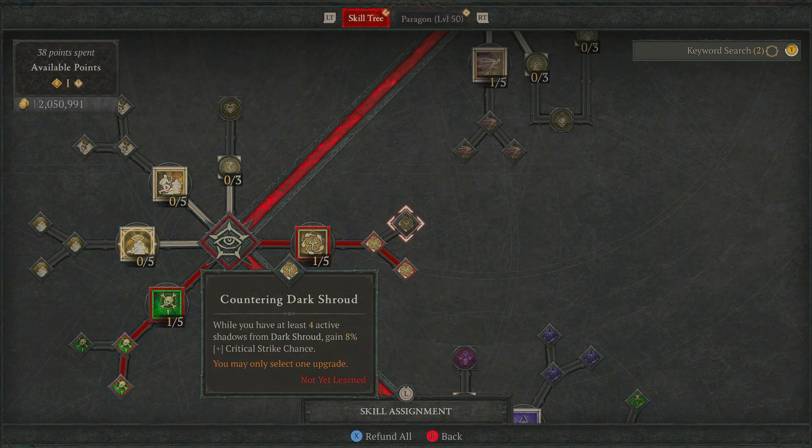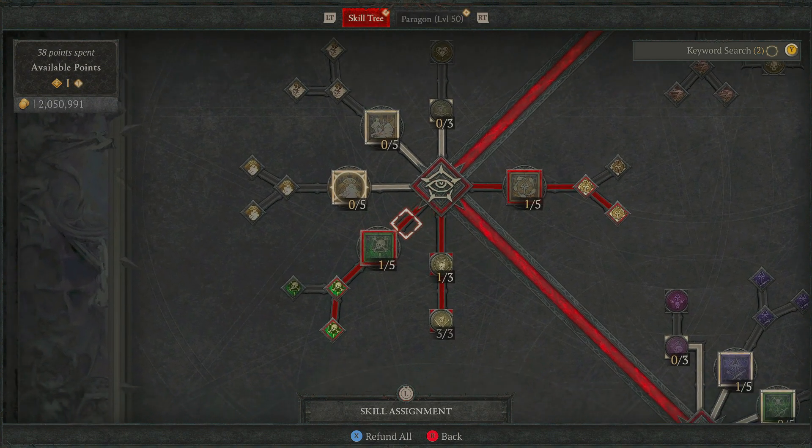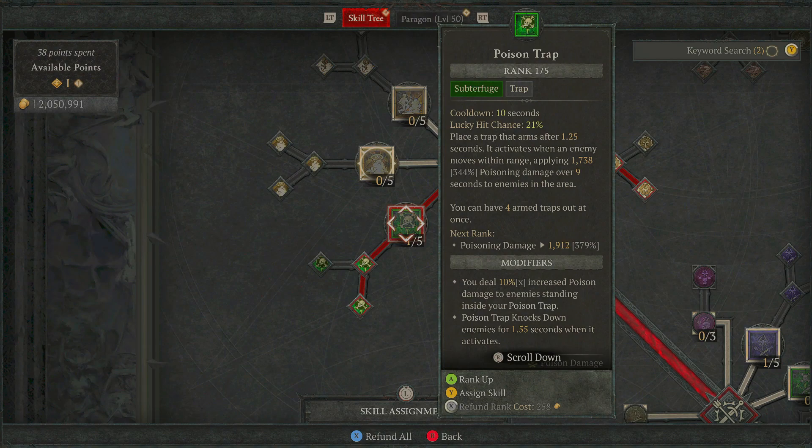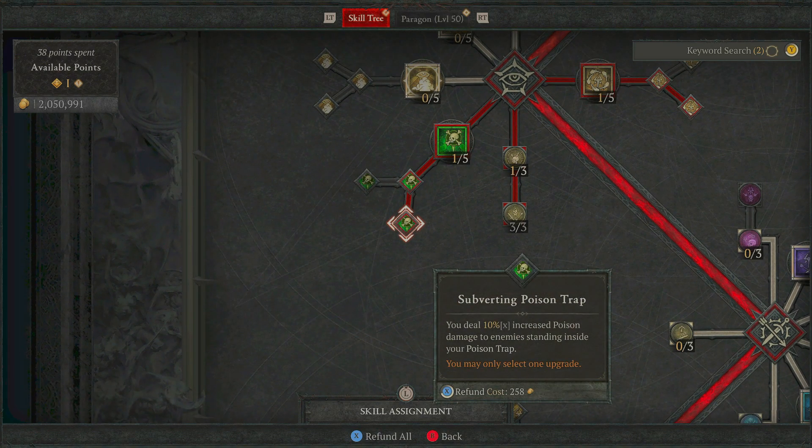If you were going for ideal damage, you'd possibly pick up the node that gives 8% critical strike chance when you have at least 4 active shadows. But early on they go down very often since this is a very close-range build, so stick with the movement speed overall. For our other subterfuge skill, we're going to be going with Poison Trap. Place a trap that arms after 1.25 seconds — it activates when an enemy moves in range, applying a nice amount of damage over a 9-second window. You can set up to 4 traps at once, so if you knew there was an enemy you were trying to lure or a big boss about to appear, this works out really nicely. Enhanced Poison Trap knocks enemies down for 1.55 seconds when it activates, and Subverting Poison Trap deals 10% increased Poison Damage to enemies standing inside it.